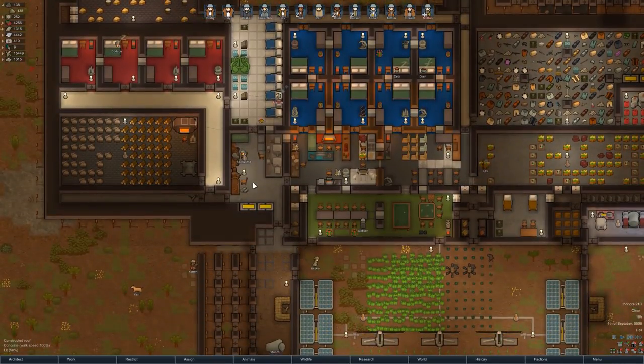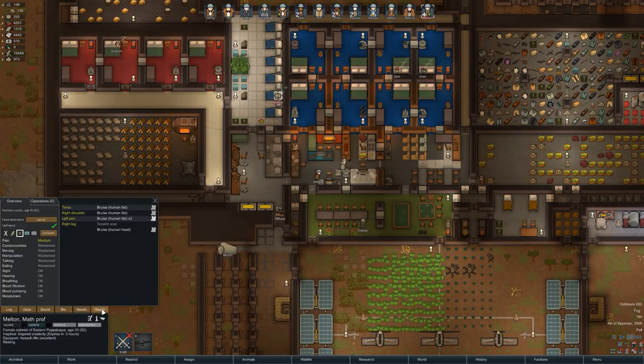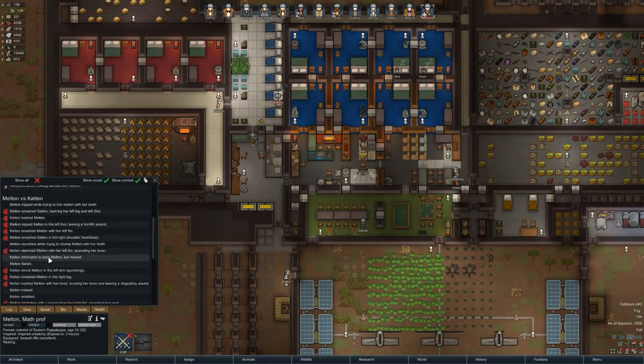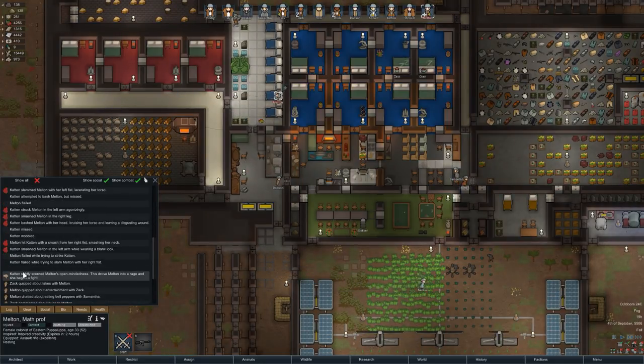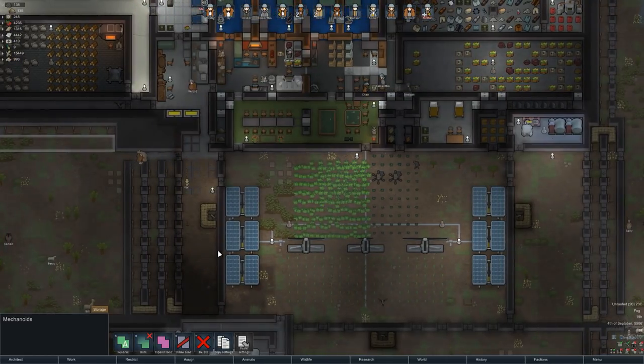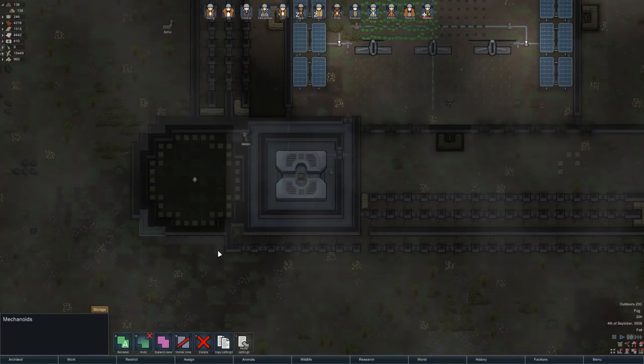So already some hunting's going on. Melton is in the hospital because she got into a social fight with Captain. Captain subtly scorned Melton's open-mindedness and then they had quite a bust up. I'm not best pleased with that, but it's what they do.